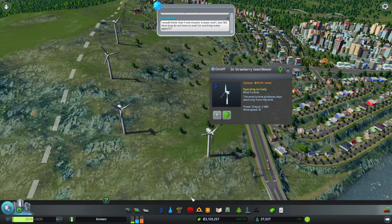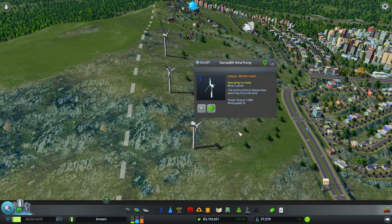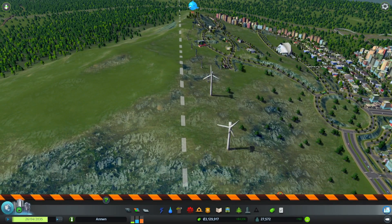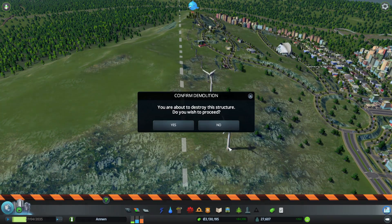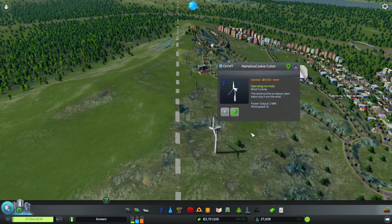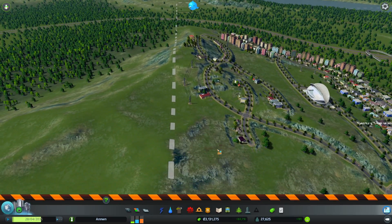Goodbye, Sir Strawberry Seedblower — you shall be missed. Next up, the Nomad BR Wind Pump — goodbye, you served us well. Next, the Mega Hamster Wheel — I actually quite like this one, but goodbye Mega Hamster Wheel. And finally, the Nameless Cookie Cutter. They are all gone. You have served Anun faithfully for a very long time, and we thank you.